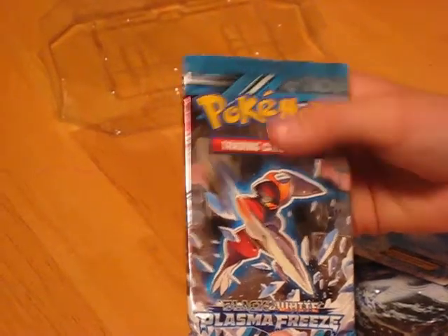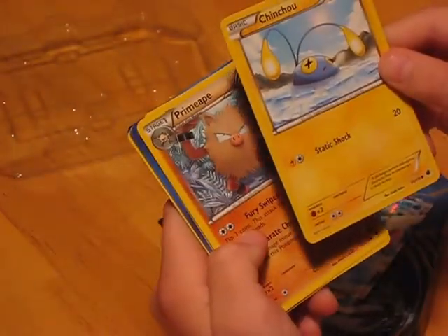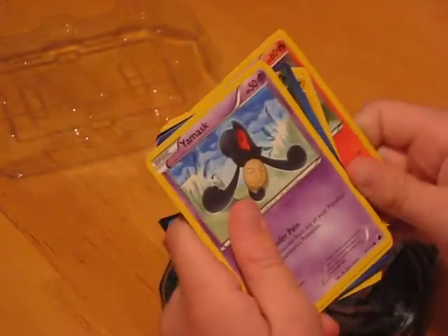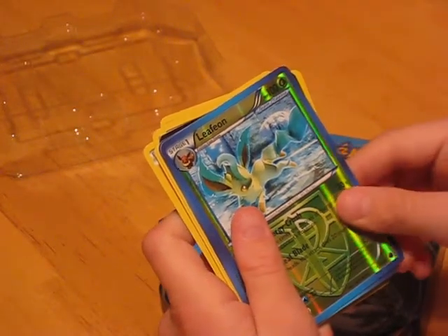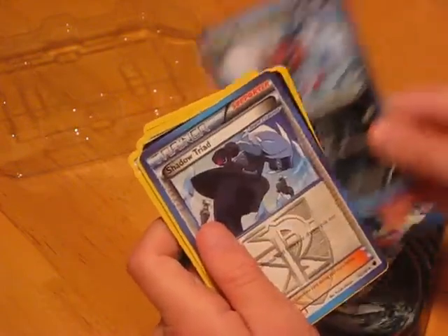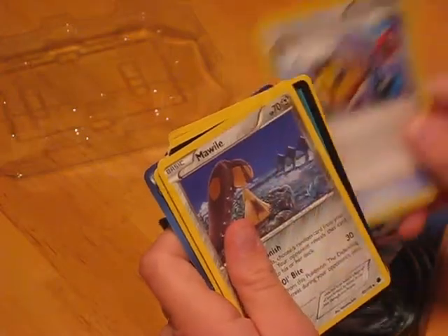Next I'm going to open this Black and White Plasma Freeze — the last one out of all of my pins. You get Chinchou 70, Primeape 90, Litwick 60, Yamask 50, Sandile 70, Leafeon 100, Team Plasma Bisharp 100, Shadow Triad — that's a Trainer, Trainer Superior Energy Retrieval, and Marowak.